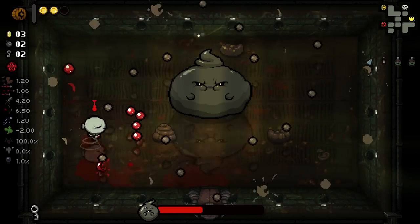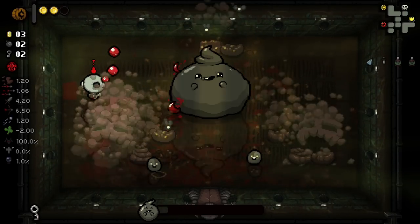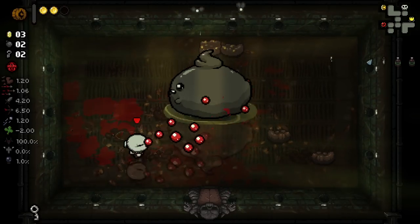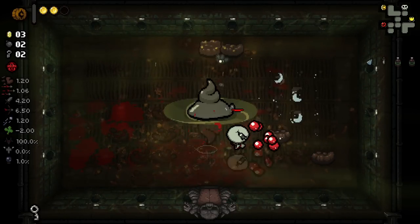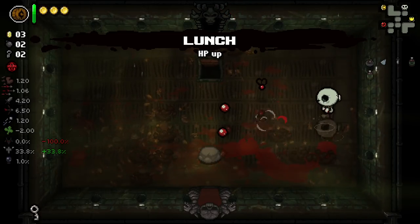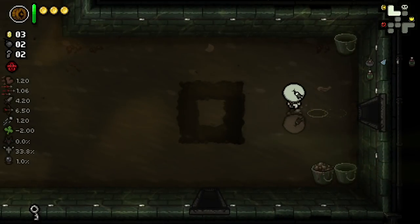I think we're dead if Shard of Glass actually takes away our penny hearts, we are dead. I don't know if it will - I'm honestly not sure. Unfortunately we have very little money, so we don't have any ability to get a devil deal. I'll pick Angel for now.